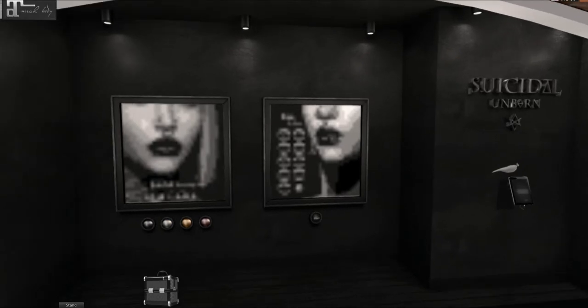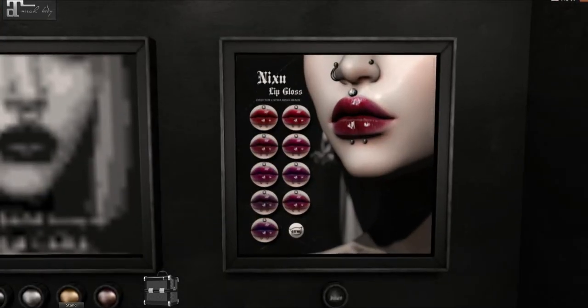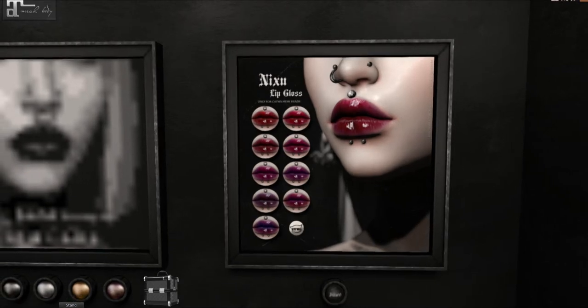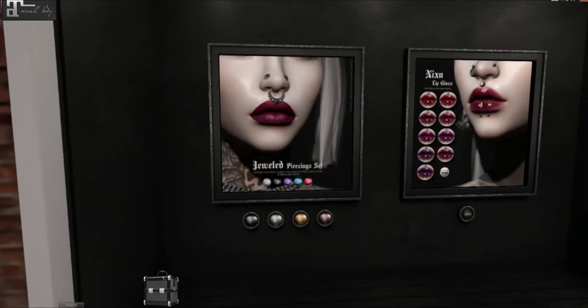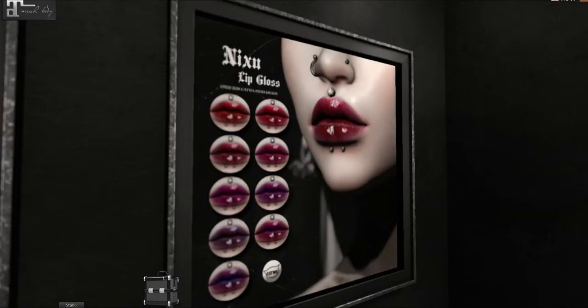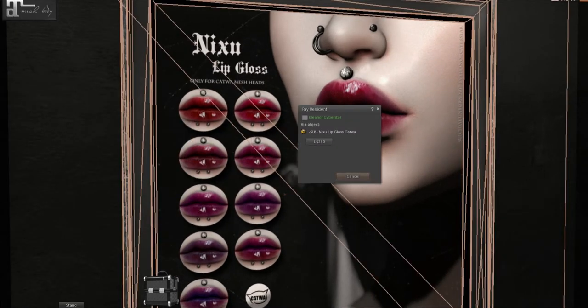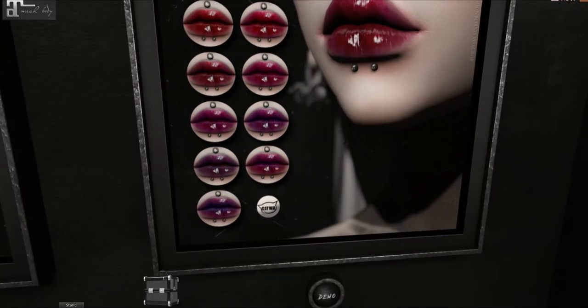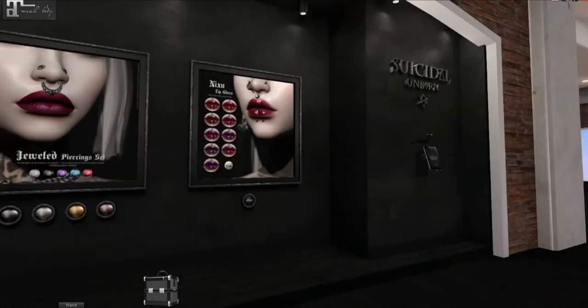This is Suicidal Unborn and sadly the makeup is Katwa only. Look how gorgeous that is. I'm going to see if they have any LaLuca ones in their main store because it is gorgeous. And then they have the jeweled piercing set — if you're a Katwa fan, get this. It's 280, but like these colors — I love this one right here, this gradient of purple to pink. Oh my gosh, I'm so jealous.